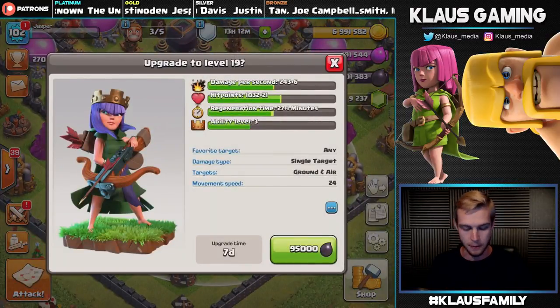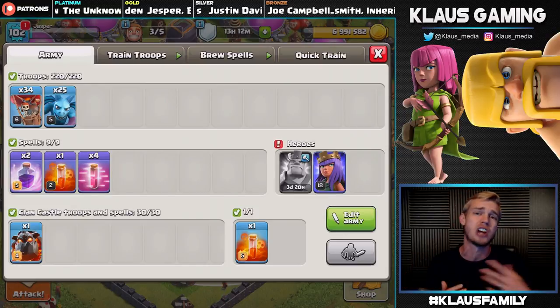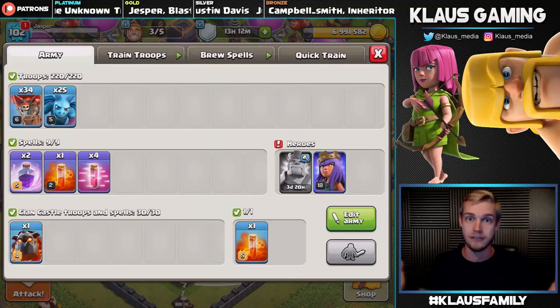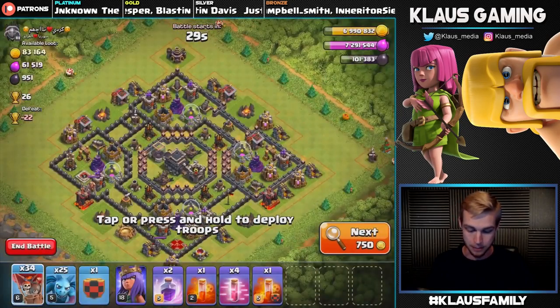Before we do that, I'm going to be using my beloved Lunian because I've had so much luck with Lunian lately. I was using Queen walks, I was using goblin knife and wasn't finding loot, but as soon as I switched over to Lunian it was like boom — the loot was everywhere. So let's go out and find a couple raids, it's gonna be a blast.